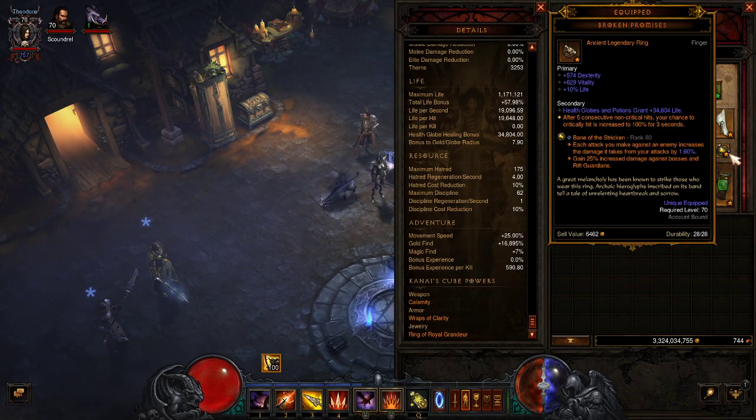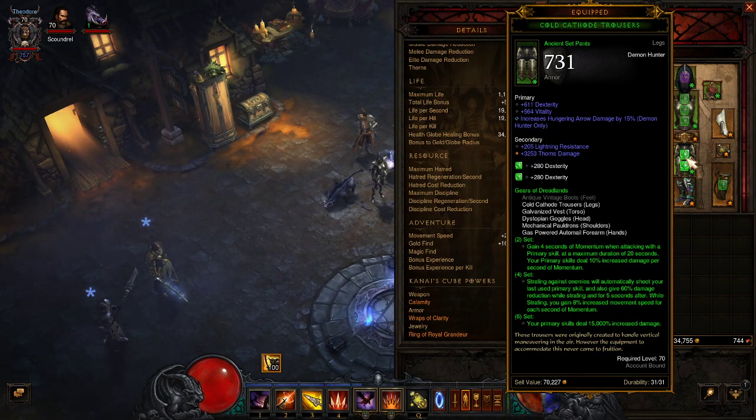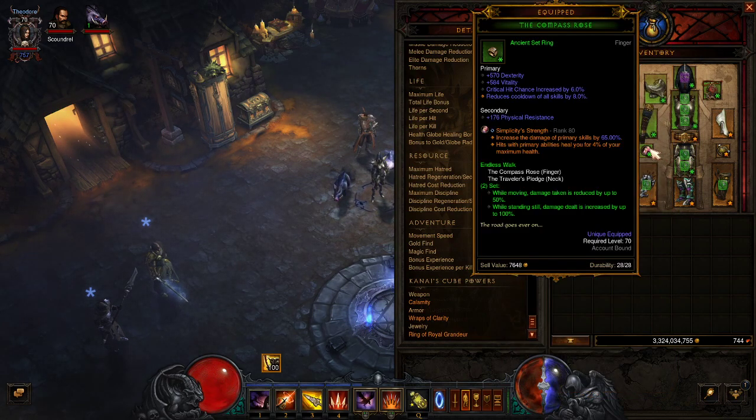If you guys have critiques, I'm newer so I'm down to learn — theory crafting on this game is half the fun. Gears of Dreadlands is really good and I do have a lot of the ancient set pieces. The other set I'm running is Endless Walk: while moving, damage taken is reduced by up to 50%, and while standing still, damage dealt is increased by up to 100%. So my toughness goes way up as long as I'm moving — that's why they call me the hummingbird.